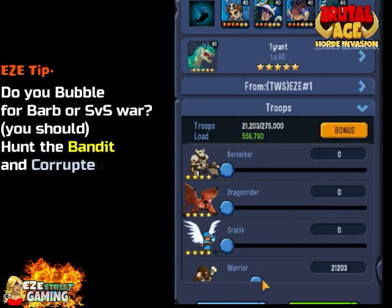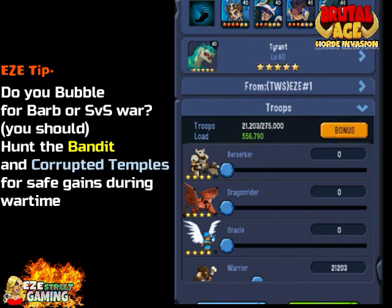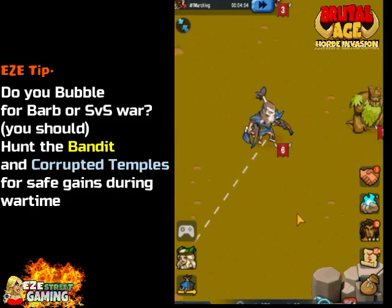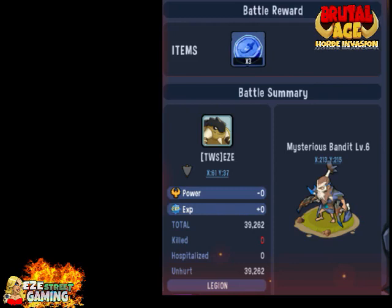A little tip: do you bubble for barbarian or server war? Because you should. Well, you can hunt the bandits and the corrupted temples for safe gains during wartime because I know you get bored and you've got to do something every single day. So this is what the reports look like when you go after the bandits — there are three different colors: red, blue, and yellow.